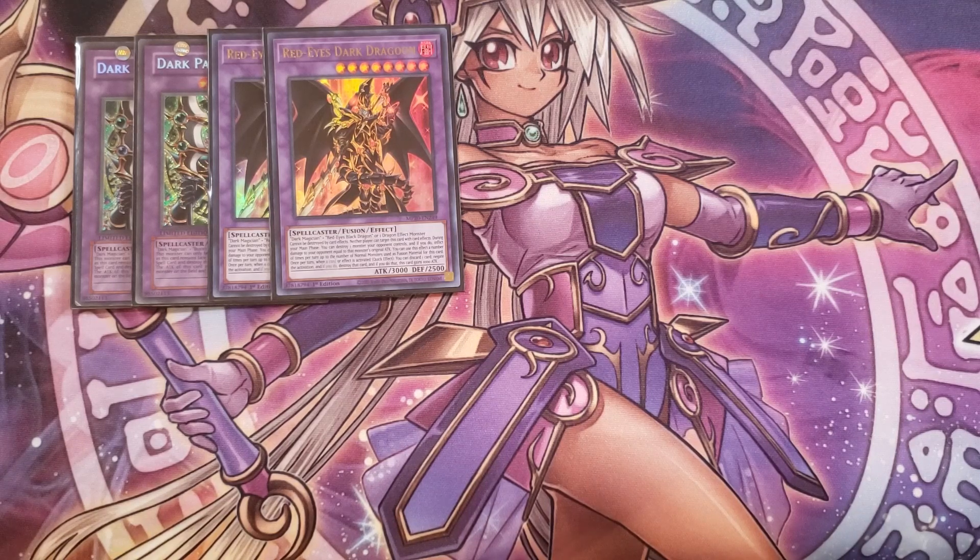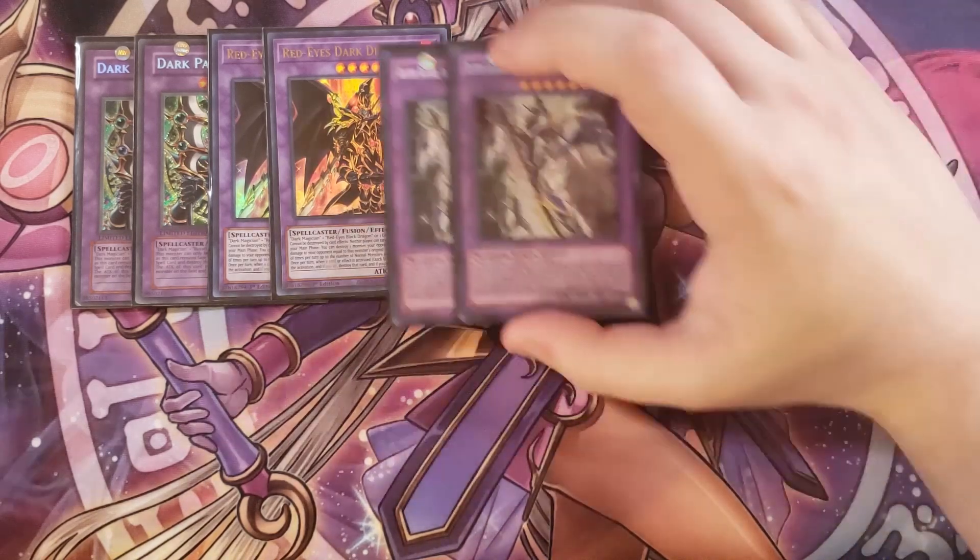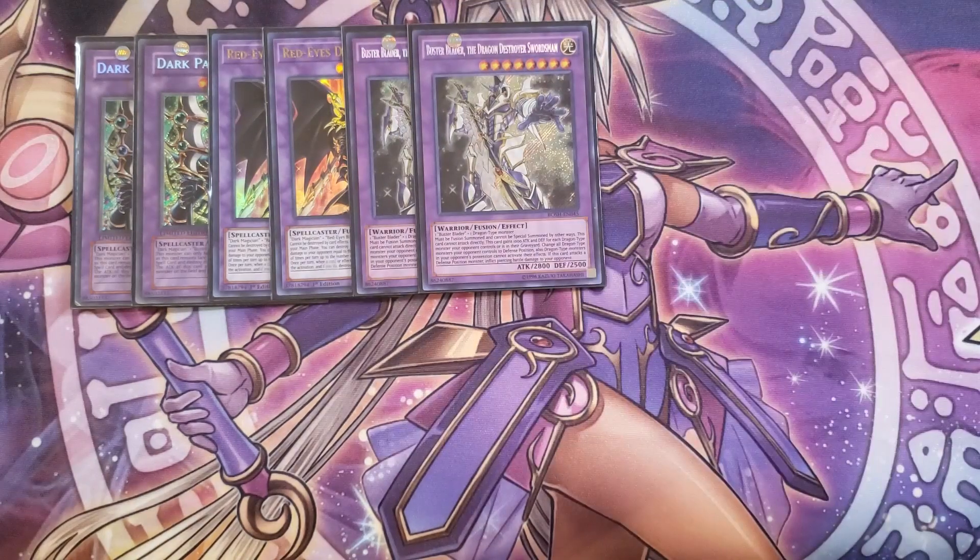We then play two copies of Buster Blader the Dragon Destroyer Swordsman. It must be fusion summoned and cannot attack directly. It gains 1,000 attack and defense for each dragon-type monster your opponent controls or has in their graveyard. It changes all dragon monsters your opponent controls to defense position, prevents dragon-type monsters your opponent controls from activating their effects or changing battle position, and inflicts piercing damage. This card basically locks down and destroys all dragons.